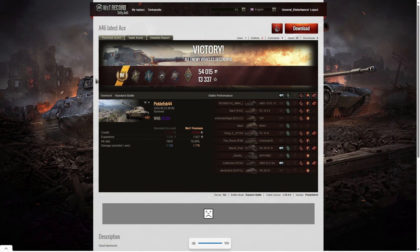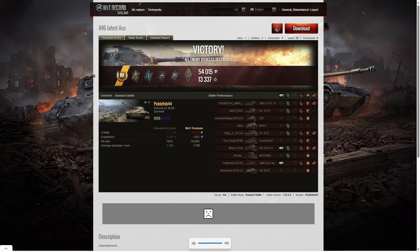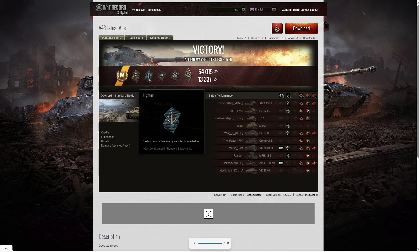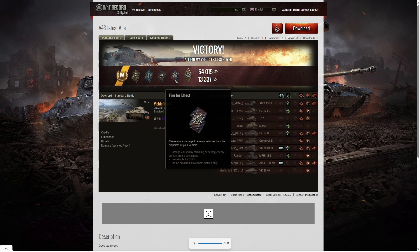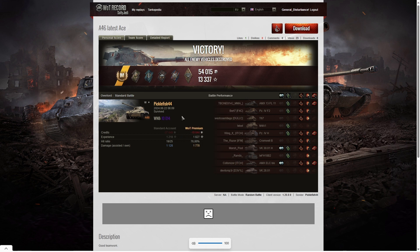Here are the end-of-battle stats — that was an ace tanker game for Picklefish 44 in the A46. He got a spotter badge for spotting at least 1000 hit points of damage, a fighter badge for getting at least four kills — four exactly — a duelist for taking down two tanks who damaged him, a fire for effect for doing more damage than his vehicle's hit points, and a bruiser medal for getting at least five critical hits. In fact he got seven, and his WN8 in that game was 10,014 — more than super unicum standard.